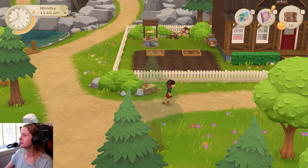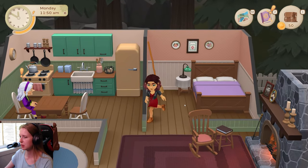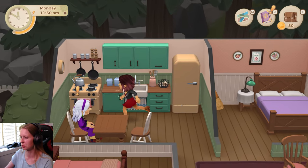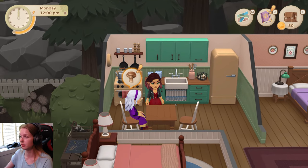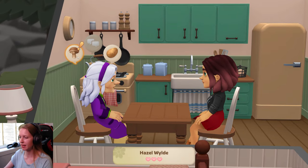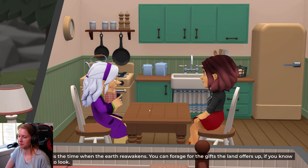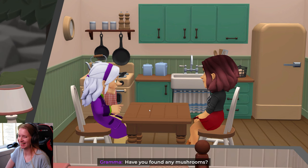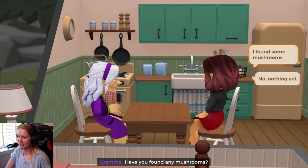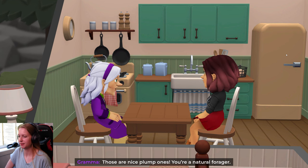Oh my gosh, let's see where is our grandma - inside the house maybe? Yup, here she is, sitting by the table. How adorable is she? Hello, Grandma Hazel. I have the mushrooms. Spring is the time when the earth reawakens. You can forage for the gifts the land offers up if you know where to look. Have you found any mushrooms? I found some mushrooms. Will these work? Those are nice plump ones. You're a natural forager.